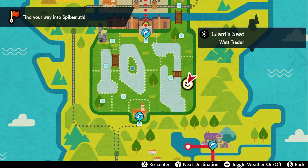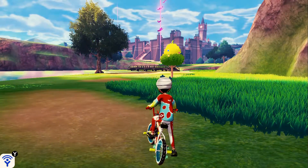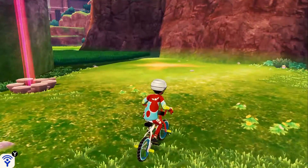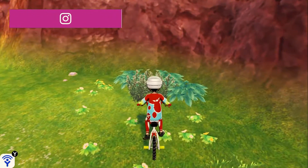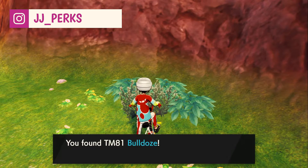How's it going everyone? My name is JJ and I'm going to be showing you how to get TM81 Bulldoze on Pokémon Sword and Shield. So we're here at Giant's Seat in the Wild Area and over there you just saw the entrance to the Wild Area. We're in this little corner patch over here and on the floor you'll see this Pokéball and in there is TM81 Bulldoze.